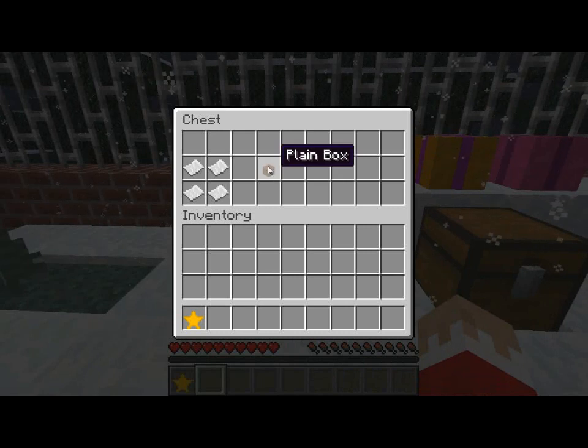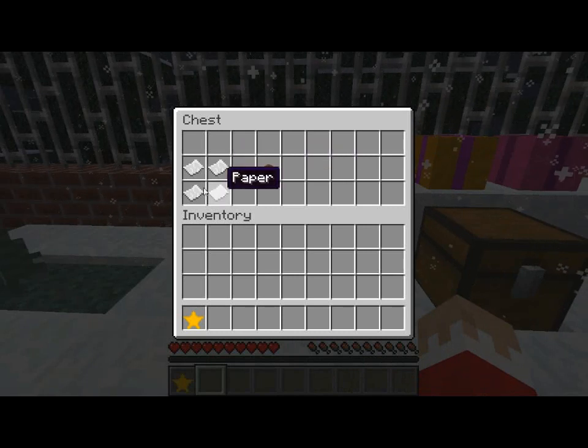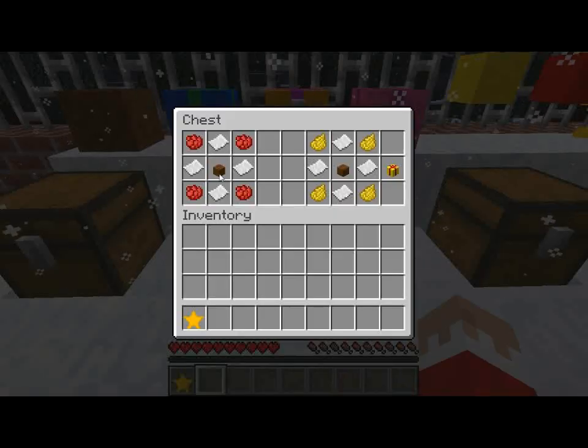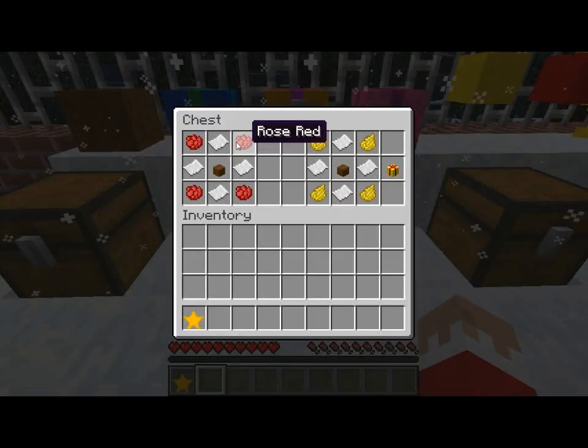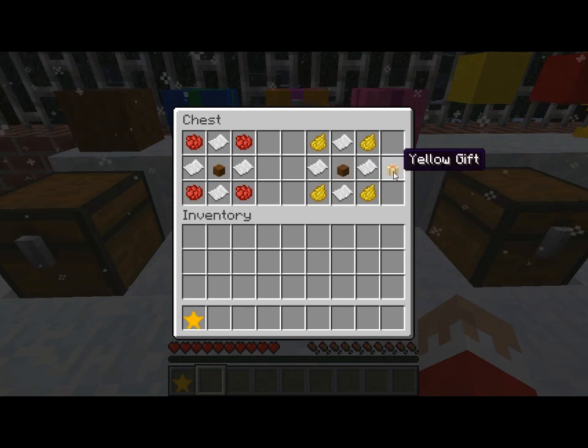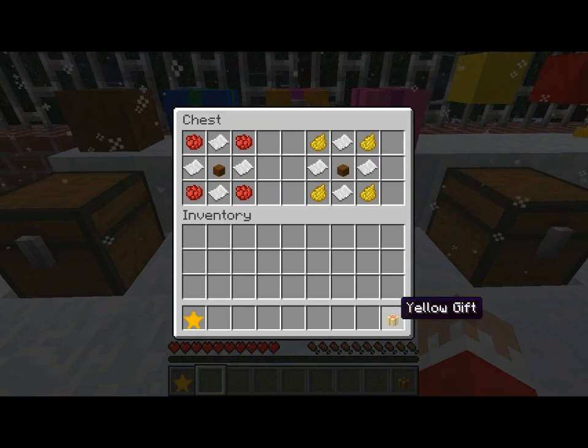Let's start off with the plain box. It's made by adding four paper in a square. Quite simple, but you take this plain box, add it with another four paper and four of any dye. These are just a selection here, and you will get the corresponding coloured present box.